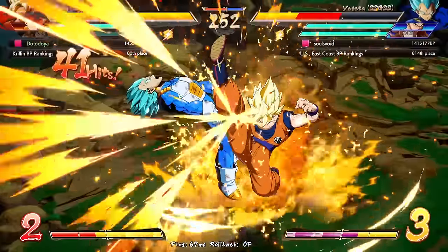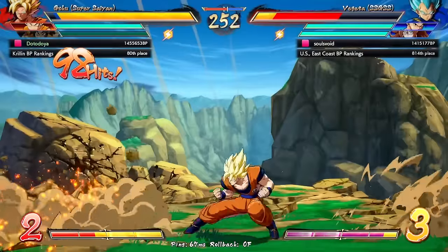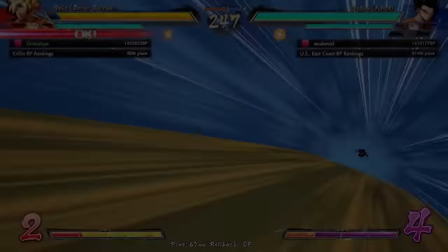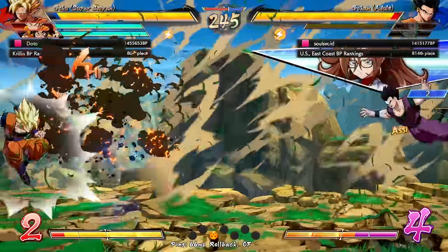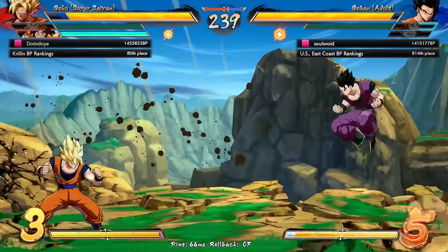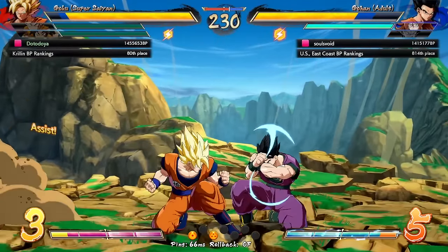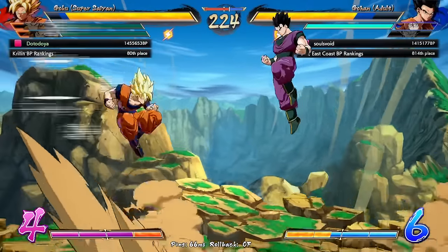I'm just going to go for a level three here - you could have probably killed if you just used most of your bar. I just want to keep Goku out as long as possible. This guy is trying to play defense - you paid for a fighting game, you've got to fight, you can't play defense! That was a good extension with the Yamcha though. I'm happy whenever we don't overcommit.